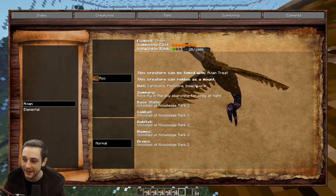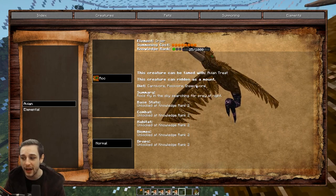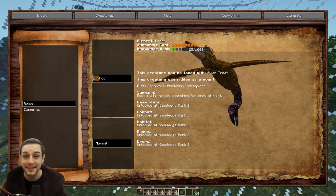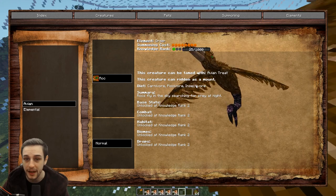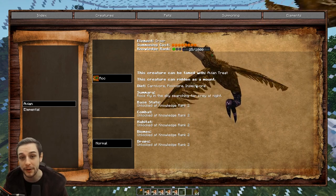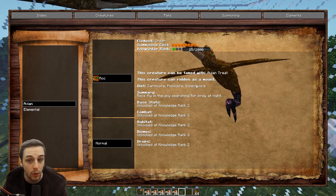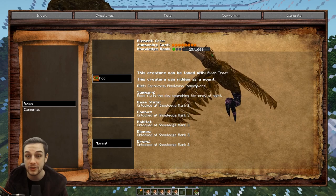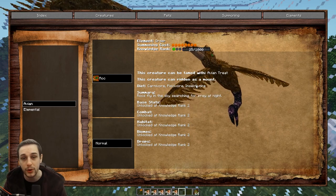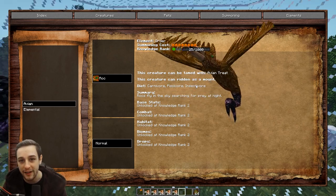Knowledge points are gained in a few different ways. Firstly, killing a mob will give you 25 knowledge points. Feeding a mob — like an avian treat for an avian mob — it has to be the specific treat for the specific Lycanite mob. That gives 50 points per feed. You also get 100 points for using a Soulgazer on a mob, which adds more value to the Soulgazer. The Soulgazer does have a 5-minute cooldown. So: 25 for a kill, 50 for feeding, and 100 for using a Soulgazer.